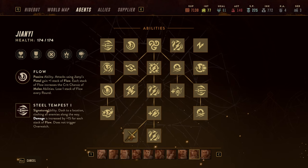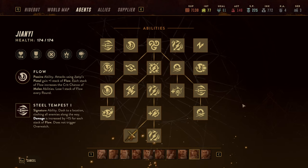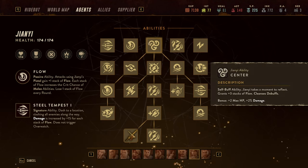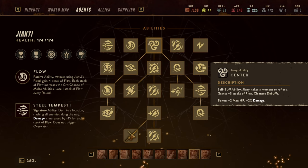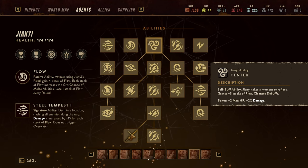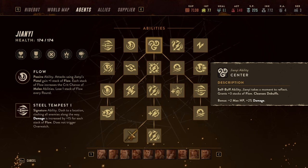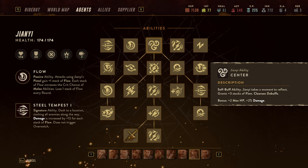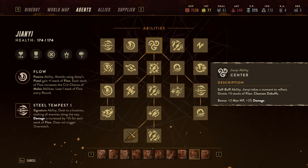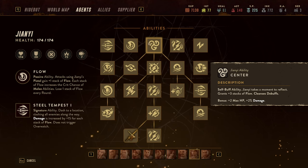Since Flow is so important to Gianni's abilities, I start with Centra as an ability — this self-buff gives him three stacks of Flow. Gianni can have up to six stacks of Flow as the maximum, and if you can reduce the cooldown of the self-buff you can even self-buff twice in the first round, allowing him to reach that from the get-go and be an absolute machine.